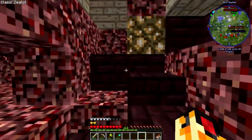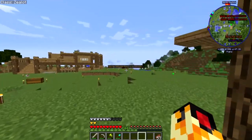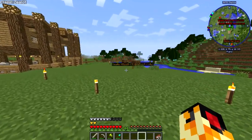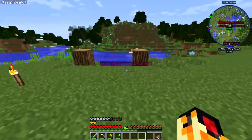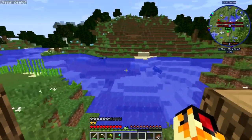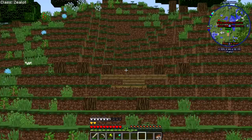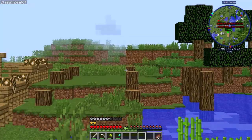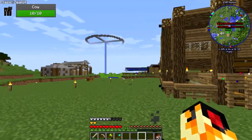Now for what we are here for is building the library. I've marked where I wanted to build the library and some other stuff — for example, where I want to make a bridge over there. That's where the library is going to be, and over there I'm going to be making a fisherman's house, which I'll do in a later video.